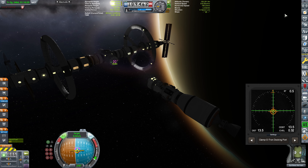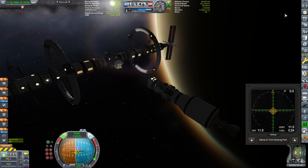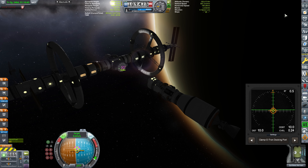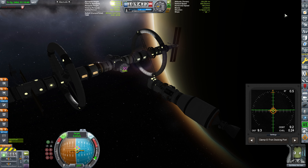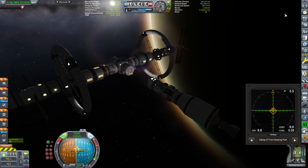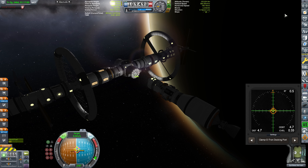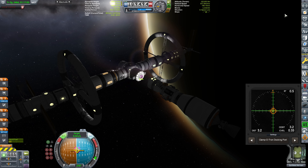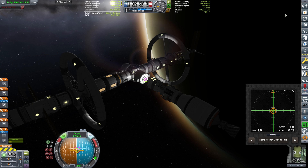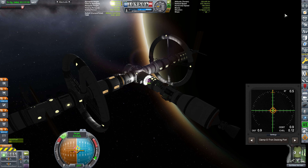I actually need to rotate by half a degree just to make sure this is correctly placed. Now the orange pip is correct, and that means I have to correct the transversal vertical alignment, which I am doing — seven meters out. This time, when I'm closing in, I'm going to disable SAS just before we dock.